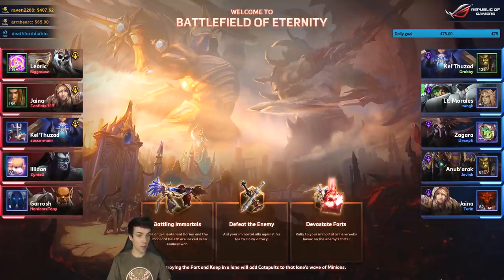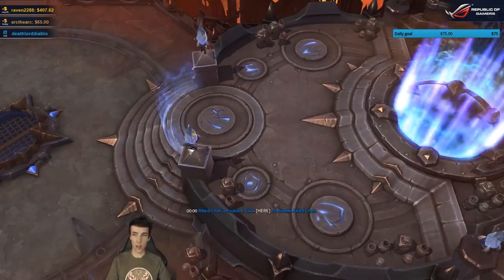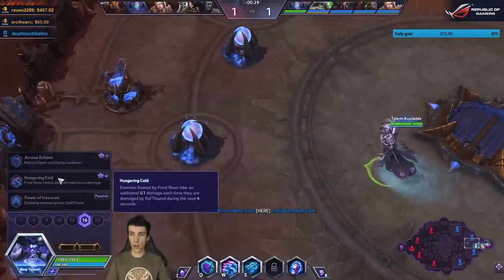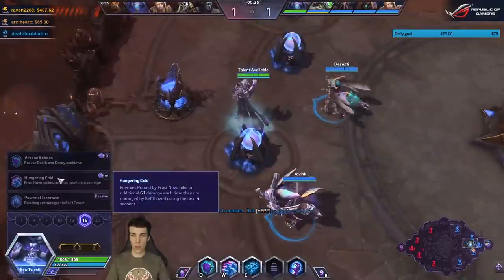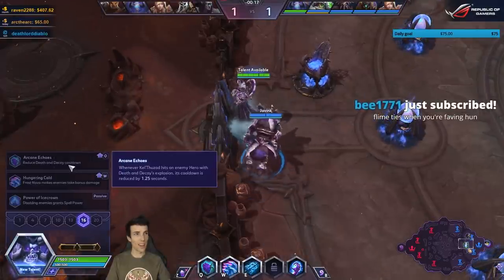Go for the W at level 16 with the Q build - apparently it's broken. Let's see what W does again: every time you damage someone that's rooted, you get a bonus 101 damage. So you get a lot of bonus damage - it procs off of Death and Decay like crazy. Hungering Cold: during the next four seconds if they're rooted... wow, okay, yeah, that makes more sense than CDR - especially when you're facing them head-on.